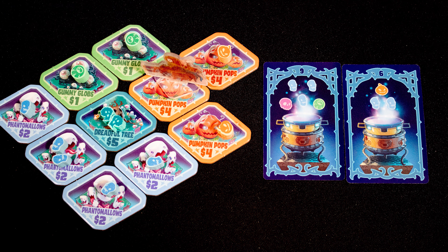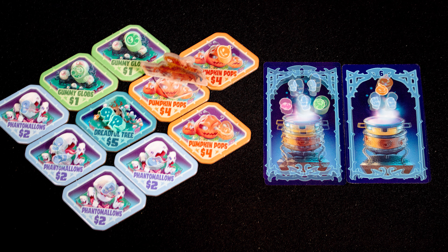You can take back any number of sprites, and each one triggers a special ability based on the patch they were on. At any point in your turn you can take candy from any patch and place it on a concoction card — dreadful trees are wild cards. Completing a card scores it and flips it over. You will also score points from harvesters and patches of the same color connected to harvesters.